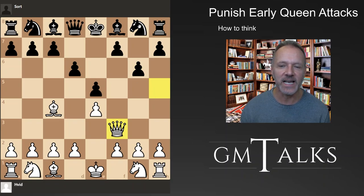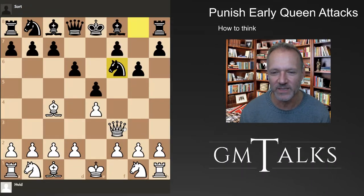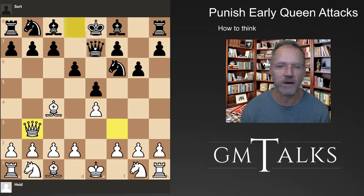And then you can say, okay, what I really want to do is to develop. At the same time, you're just attacking me and I'm developing and you're losing tempi. Now white has already spent two tempi getting his queen to f3. If he continues this stuff, you have to cover this one, but at this moment black has a solid position ready. Fianchetto the bishop, c6, and white's queen is in a weird position - he spent a lot of time just attacking this pawn.